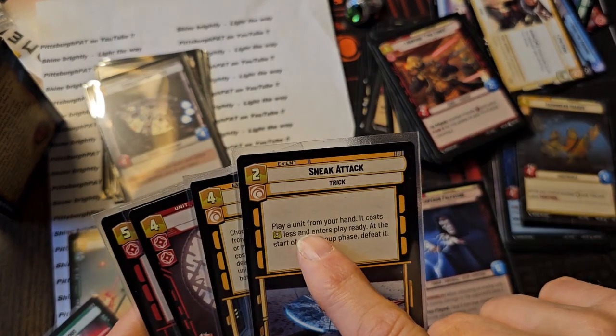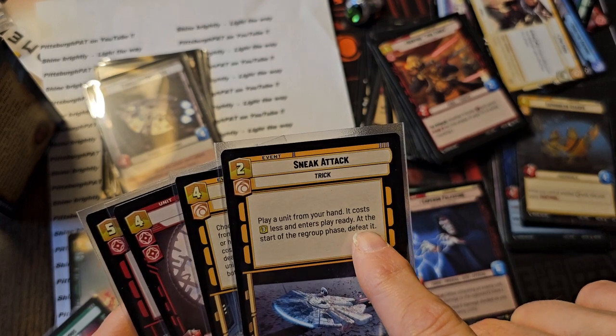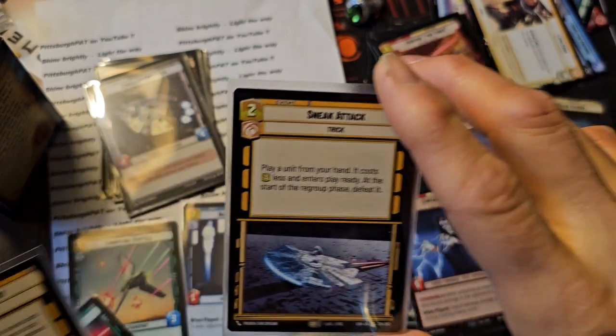Sneak Attack. I use this a bunch of times. Play a unit from your hand - it costs three less - and then play ready at the start of the regroup phase. Defeat it.